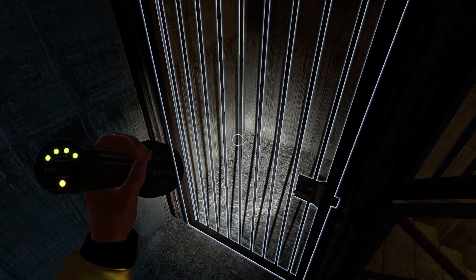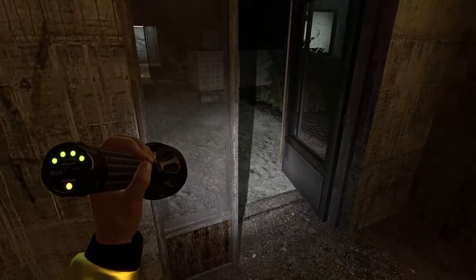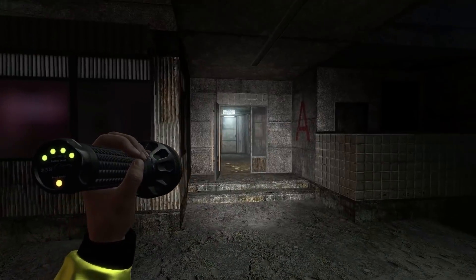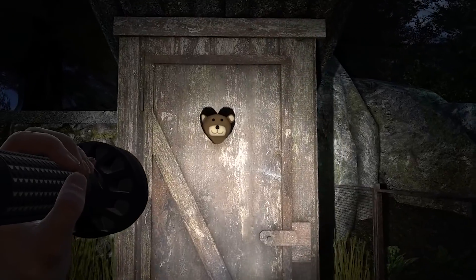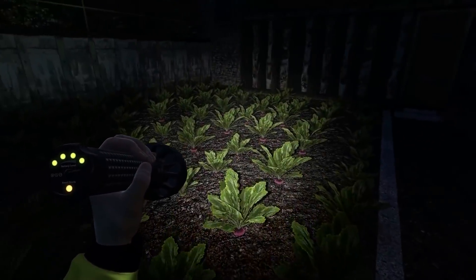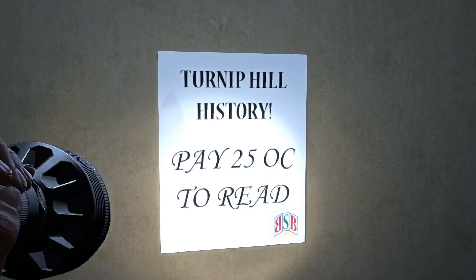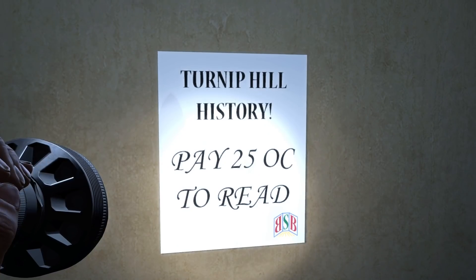I wonder if our key lets us go down - yes it does. So we can go up to that floor whenever we want now. I might explore downstairs a bit more before we go up. Hello mate. Is that a turnip farm? There's a turnip farm. Got some coins. Turnip Hill History - paid 25 OC to read.